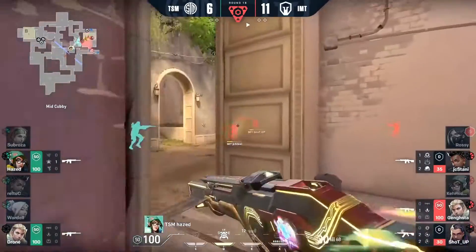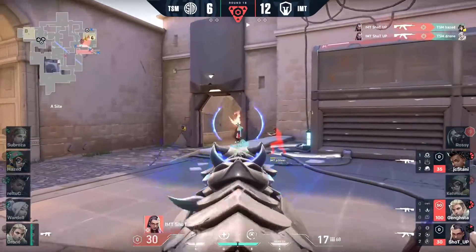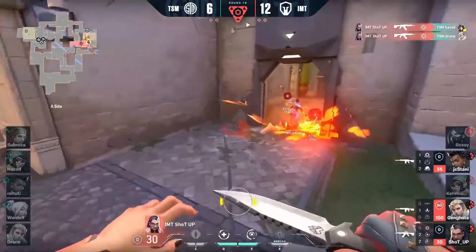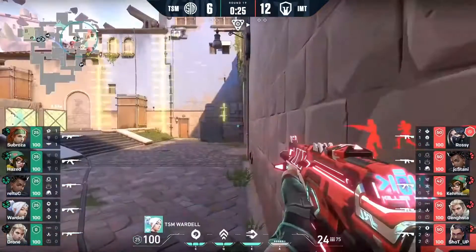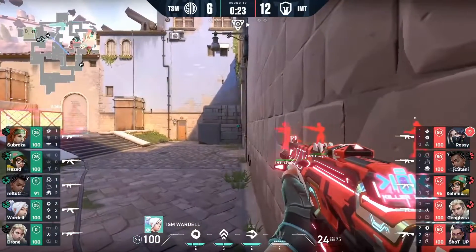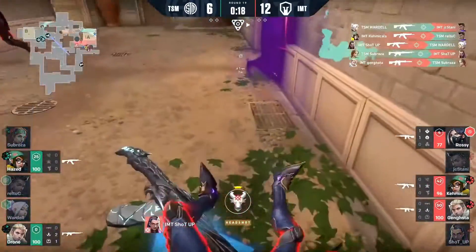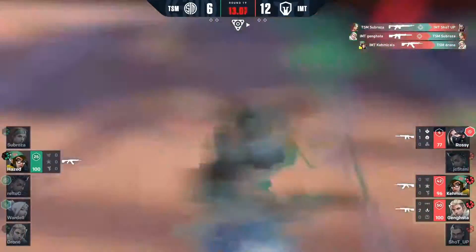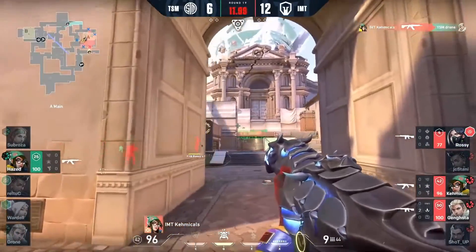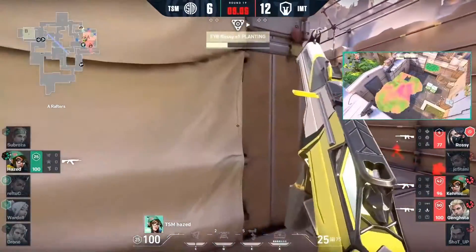They're going to double up together towards the doorway and try to retake it, but the more time continues to tick on this spike, the better the positioning is for Immortals on this triple crossfire. A little scary there for Cutler, jumping and trying to peek. Nanoswarm will force him to peek — there's Wardell with the backup. Shot-ups coming in on the flank, and the site has fallen apart. It's down to this one player on site, Drone, who tries to charge out and make the hero play, but everything lands in Hayes' lap.